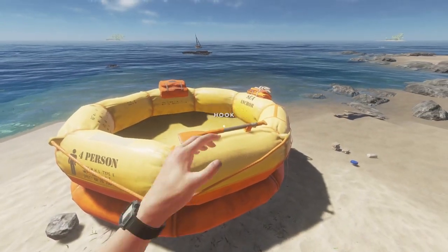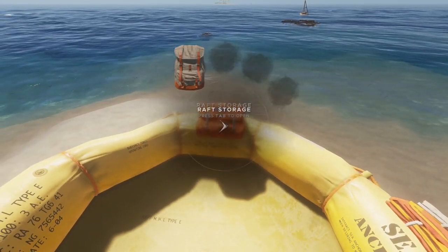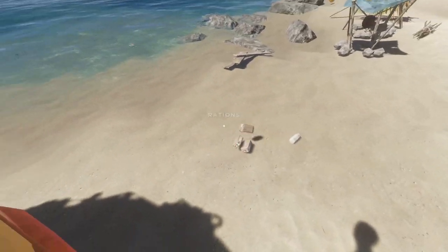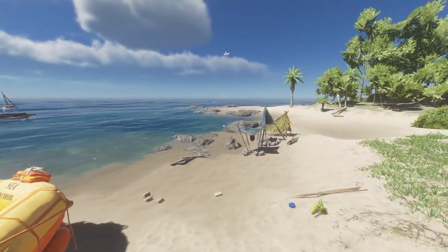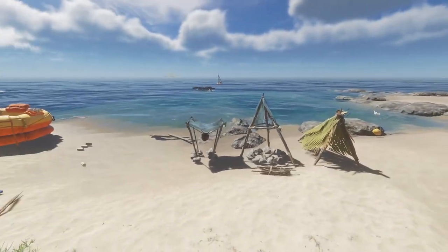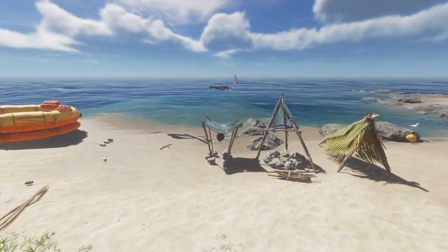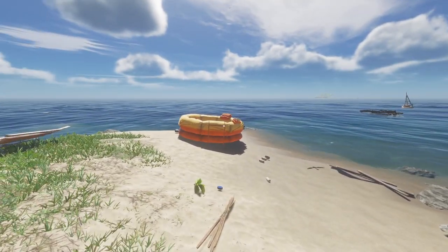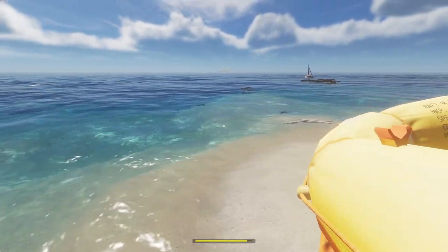Your life raft is a useless pile of junk. The only thing it is good for is the raft storage, which contains a compass, three rations, and a bandage. However, if you are on an island where you have already used your cloth for a smoker and a water still, you're going to need to take your little life raft to the next island. This can be treacherous — especially in a storm — and a shark will tip you.